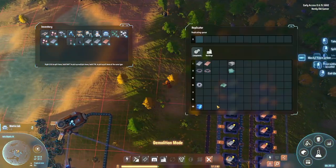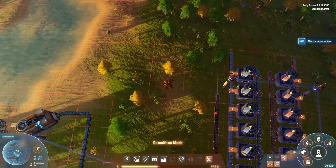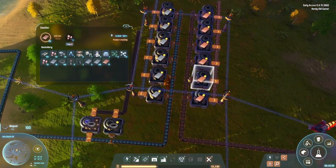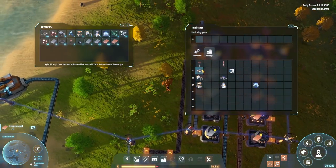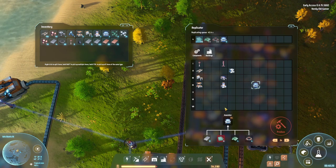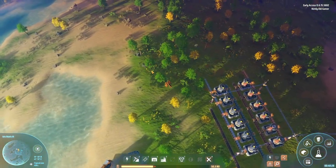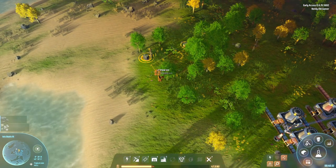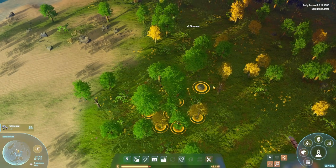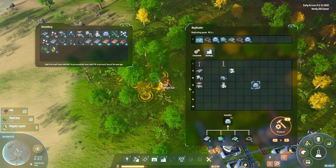We need magnetic coils and circuit boards and we can make both things now, so that's nice. Let's remove that again because we don't need it yet. We need magnetic coils so let's grab some magnets and some copper plate. We're missing glass which is made from stone, so let's go grab some stone, and let's grab some trees while we're at it.